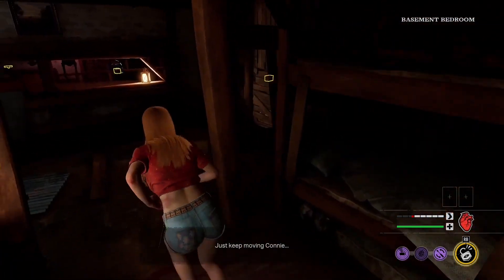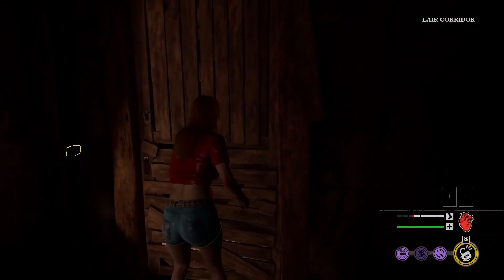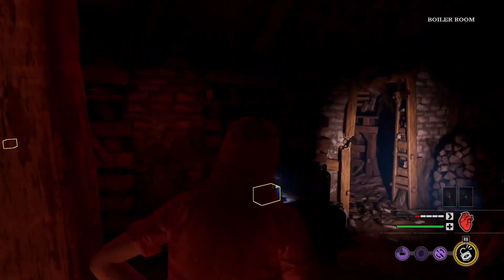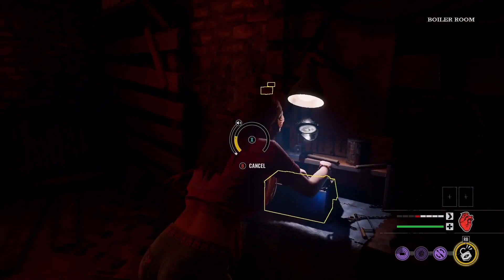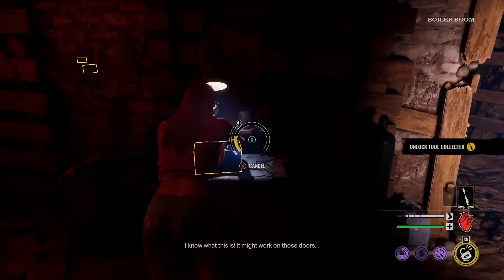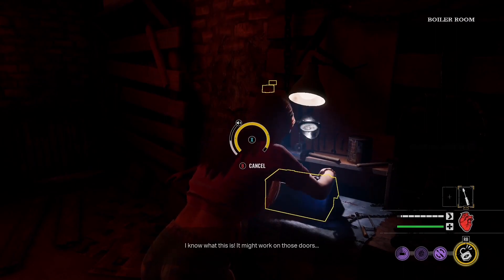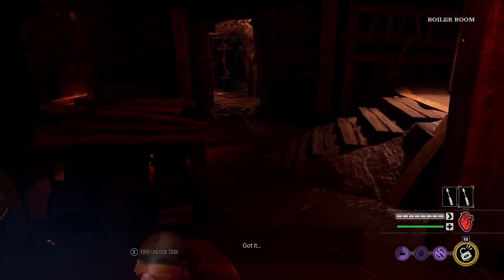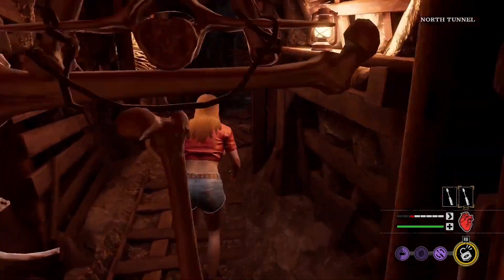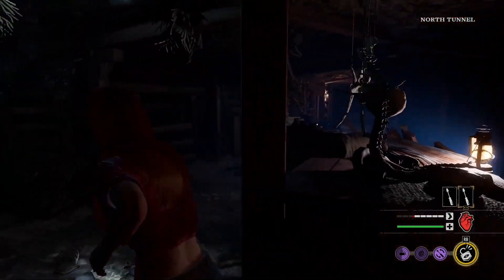I also want to show this Connie build that I have been running with Efficient Locksmith and Tooltracks, which allows me at the beginning with Tooltracks to track every lockpick down in every single box around the map. They will glow yellow, and I'll just be able to go right to them, get two lockpicks immediately, and try to look for a door to escape.